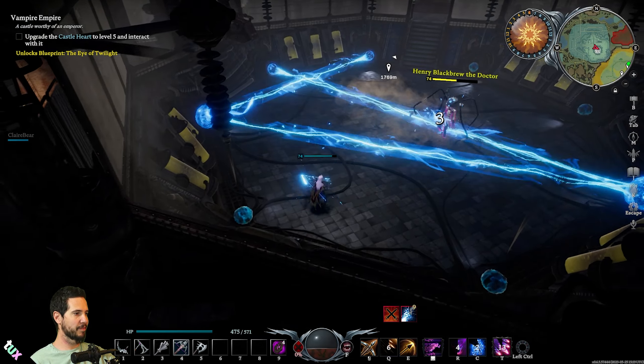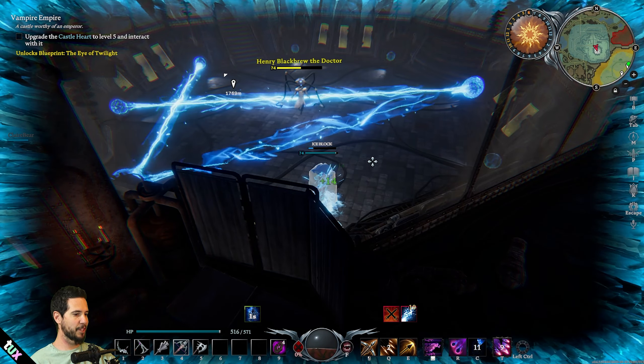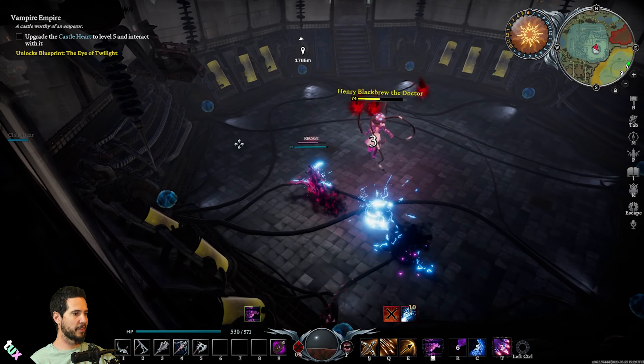He's going to use fire — oh, ice block is on cooldown, it's fine. I hit him again — good deal. Tank it, keep tanking. I'll definitely dodge that one.